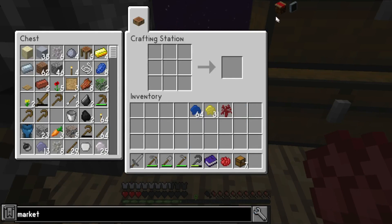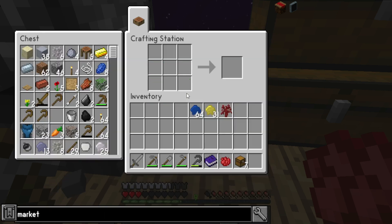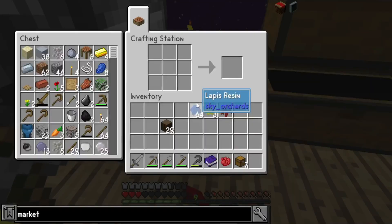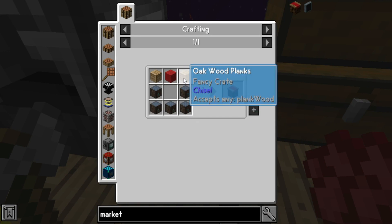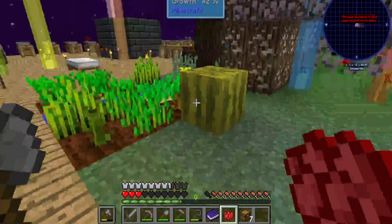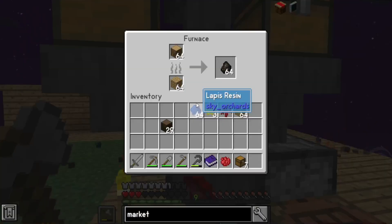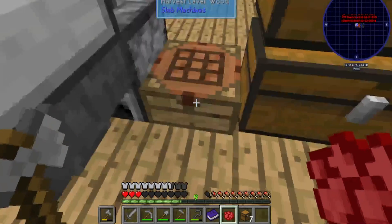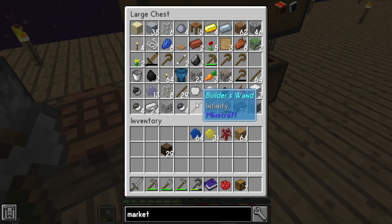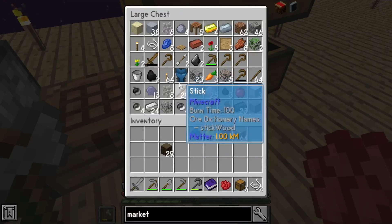What do I need? It looks like I can use any log, any type of logs. Have we got any logs? I need some planks — do I have any planks on me? There are some planks in here. This is how I'm making charcoal and coal and all that. I need wool — I'll get string. Do we have enough to make one piece of wool? Let me go to my string.